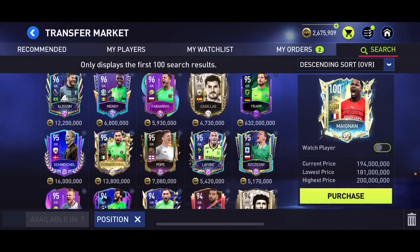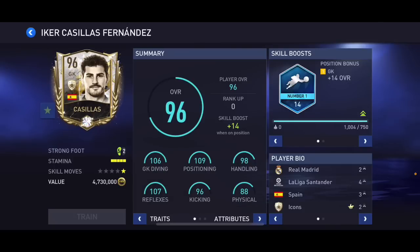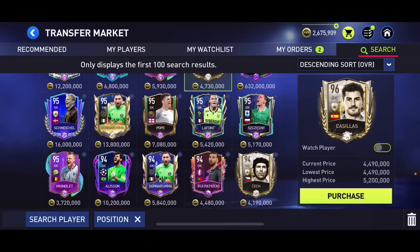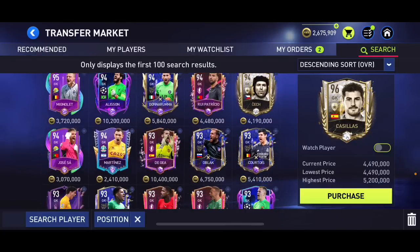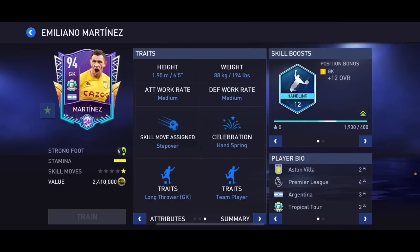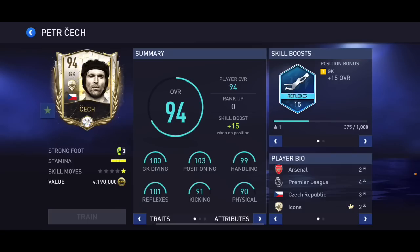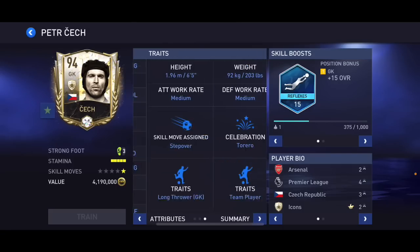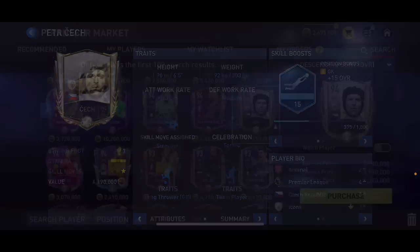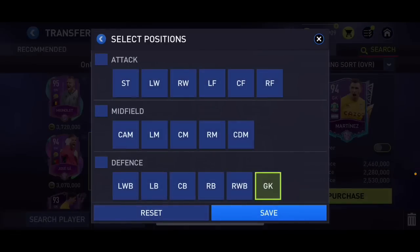Starting with goalkeeper: 96 overall Casillas is the highest rated you can get under 5 mil, but he's six foot tall and I don't think he's the best one. There is 94 overall Martinez — decent card, handling skill boost, six foot five, plays quite well. But I think the best one is 94 overall Peter Cech — reflexes skill boost, good stats, six foot five, and he's the best in game. Martinez is quite good as well, but these two are definitely the best.